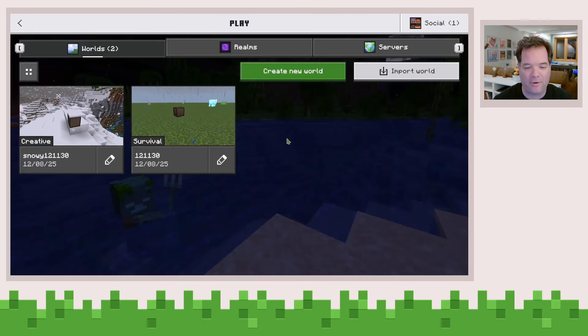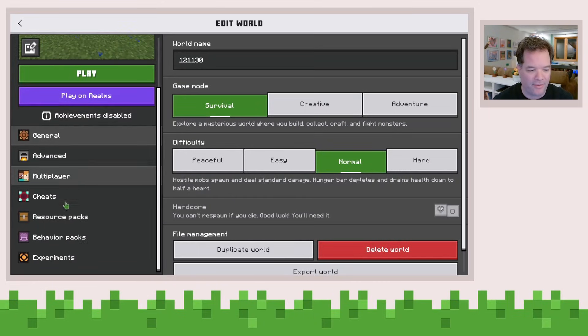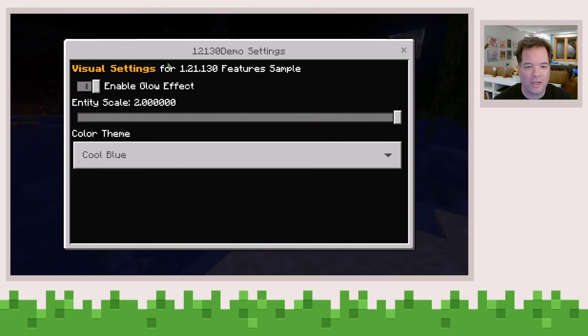I'm going to go into Minecraft right here, and you can see I've already set up a world. It's a survival world. And when I click edit, you can see various settings about this world. And if I see my resource pack over here in the edit world screen, you'll see that there's a settings dialog.